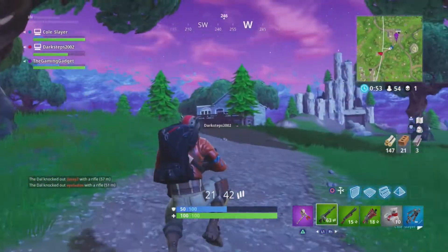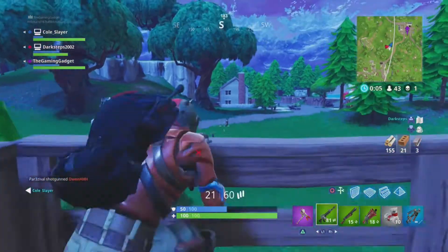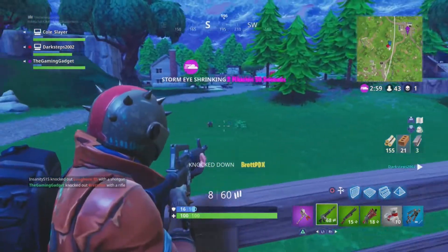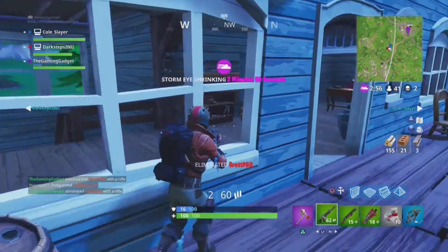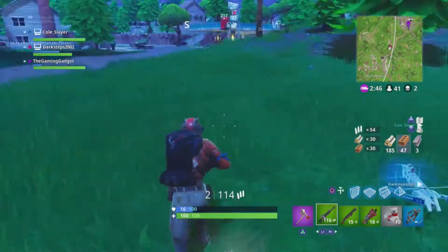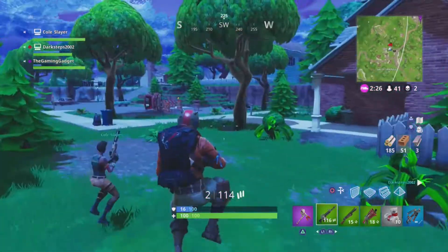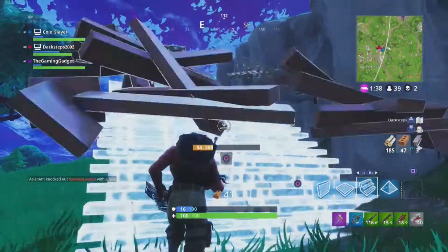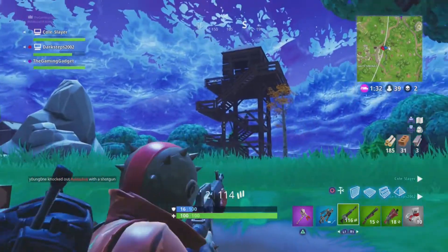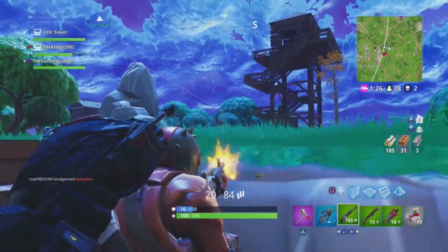We start coming over to Salty Springs — that's our next place on the list. We start raiding a house, and as I step out, I see a guy crossing a field. I knock him pretty easily and eliminate him right afterwards. We go over, take his stuff — just some ammo and materials, but it definitely helped a whole bunch. Those materials come in handy right here when we're building up to the mountain to fight off a guy in the tower. My terrible AR aim, guys — I really need your help to solve this.